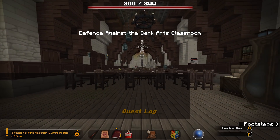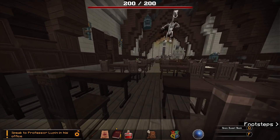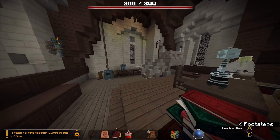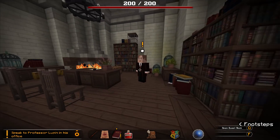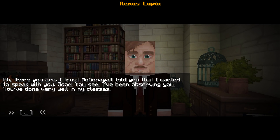Where is he? Speak to Professor Lupin in his office. Oh my god, what happened? What did I do? Okay, here is Professor Lupin. Hello Professor! Ah, there you are.